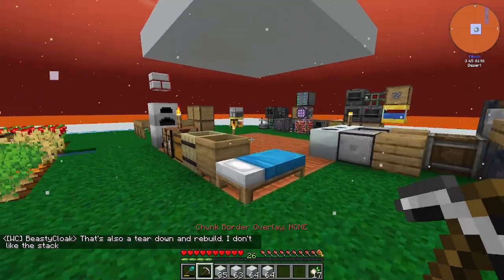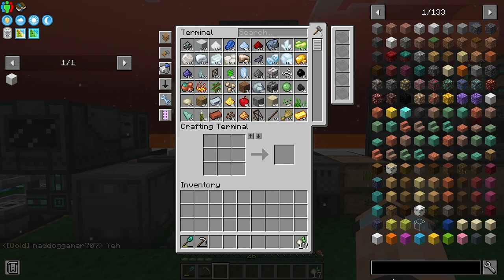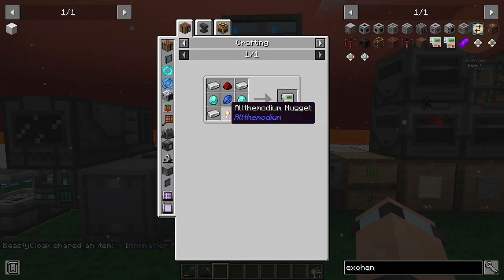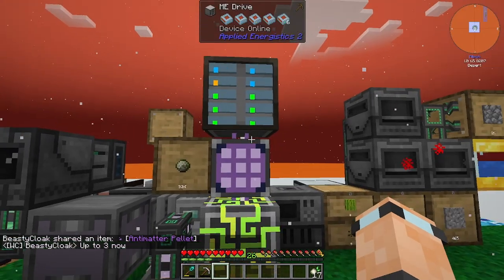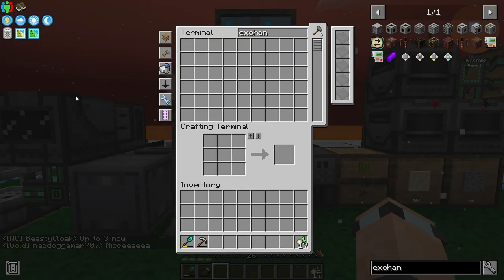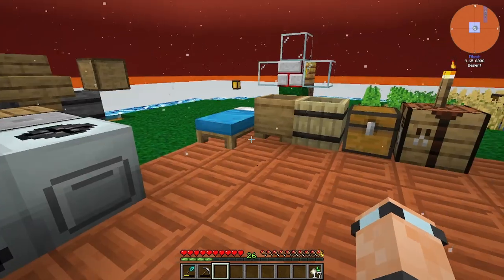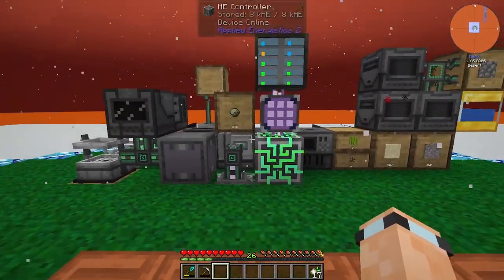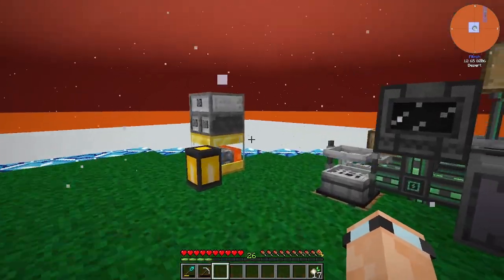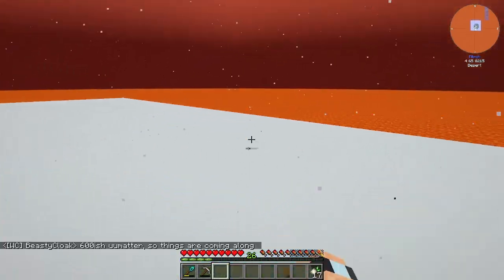We've got a big old platform now. I want to convert this platform at some point - we're going to need some All the Modium for the Exchanging Gadget, which requires some All the Modium nuggets. Someone's already got an antimatter pellet - amazing! Now that that's done, I think auto-sieving is probably a good idea. We've got loads more room so I could set up a sieving area over here somewhere.